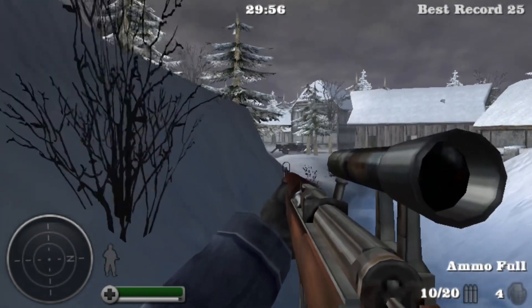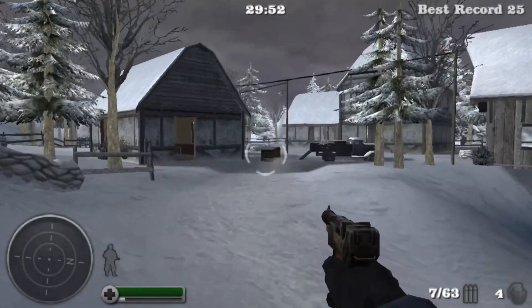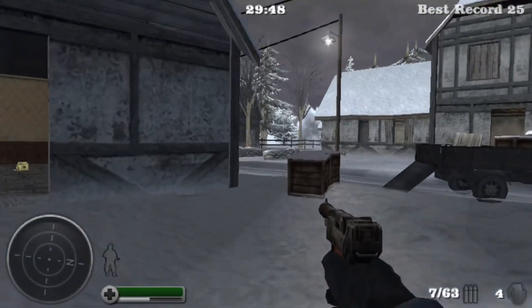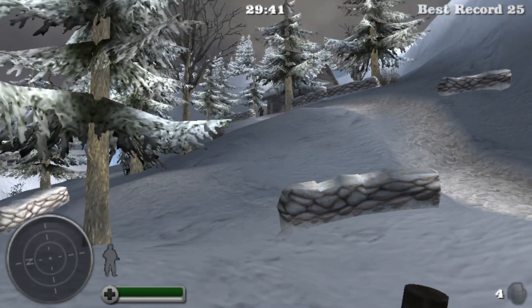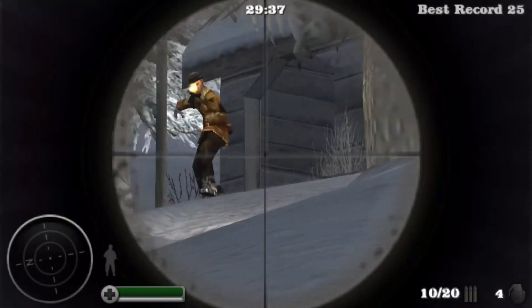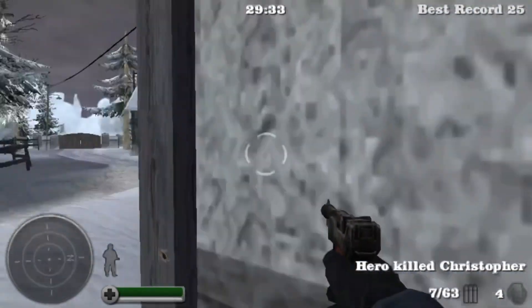Hey guys, Sam from Everything PSP here. Today we're back for the final video in the Medal of Honor Heroes series, where I'm going to be showing you a really cool out-of-bounds glitch. All you need to do is hop into the Belgium Ranch map. You'll see here — just quickly grab this health pack and we'll make our way towards this building. Oh there's someone on the horizon there, it's Christopher. Just get rid of Christopher.